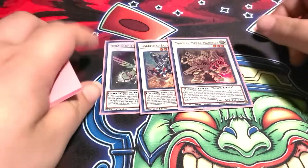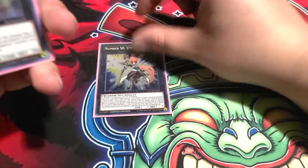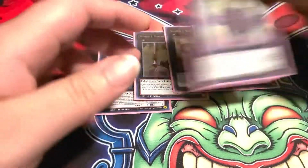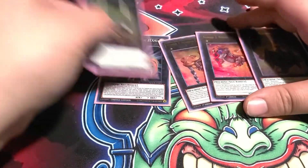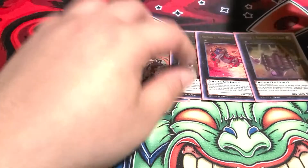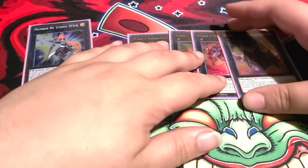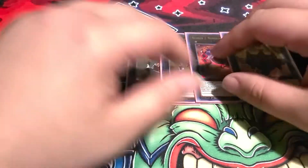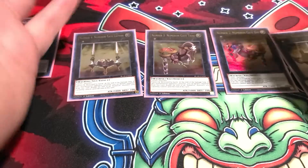For the Numeron engine, we're playing one Number C1010, one Number C4, one Number C3, C2, and C1. I am playing all four. One of my friends was telling me to cut one and put in Infinite Track Link, but I just prefer the four numbers. Infinite Track Link is actually very easy to get over. If you go second and they don't stop Numeron Network, you can summon all four and just run through their board and probably OTK them.